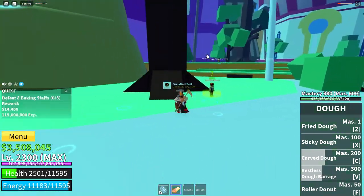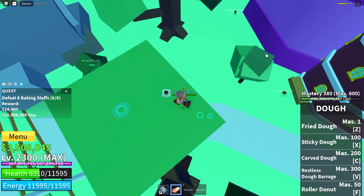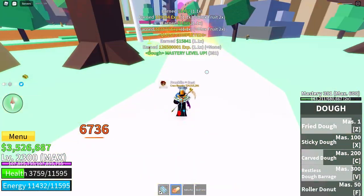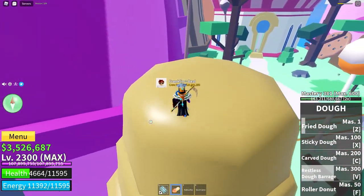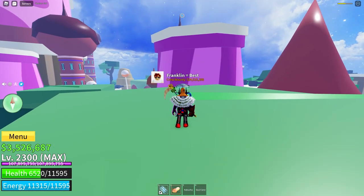The best things to use are Logia fruits since you're immune to most enemies, and Awakened Buddha since you can just click and some of them can't hit you. And there we go — I got more money than what was actually stated because I have premium, but I did get at least the amount it said. And it didn't even take me that long.